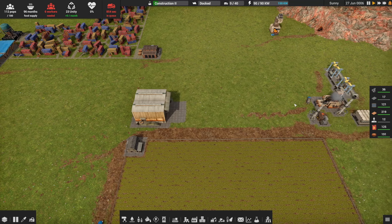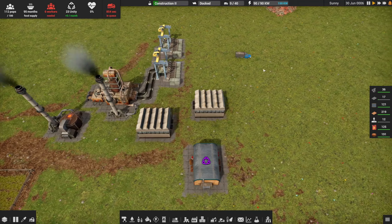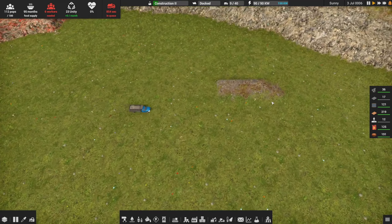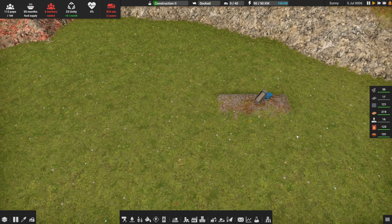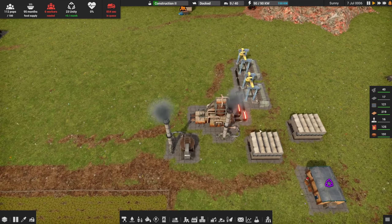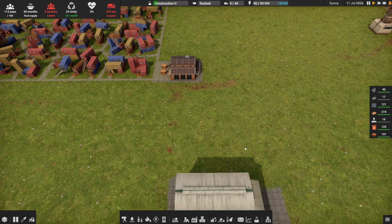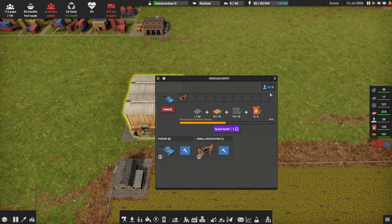I don't know if there's a way to prioritize that and say 'take the slag first' — but we've got a truck that did it. He's got a load of 20 units of slag going to our landfill. That's going to slowly build us a ramp, which we'll make use of. There goes some iron — as those iron plates get produced, hopefully we can move them into the production of this pickup truck, and that's going to help us.